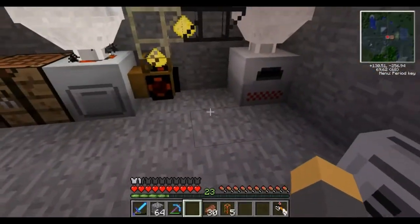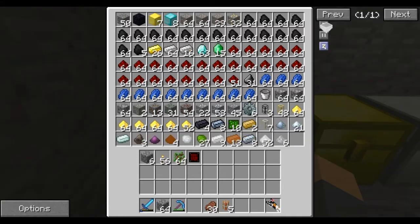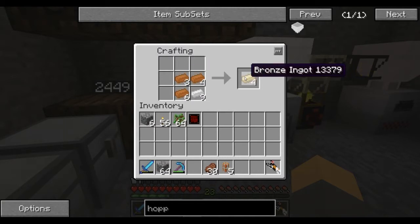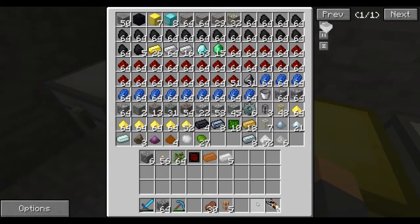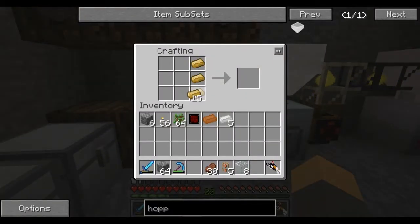Now we can just take this gold out and place this in here along with some iron. Right now we're not concerned with hoppers - I just wanted to set that as some passive macerating. Let's make some bronze, and that's why I started macerating, because I'm out of smelted resources. That should be enough.